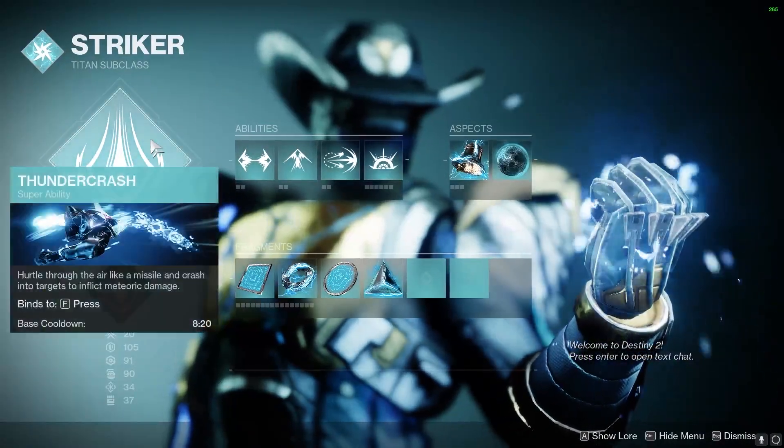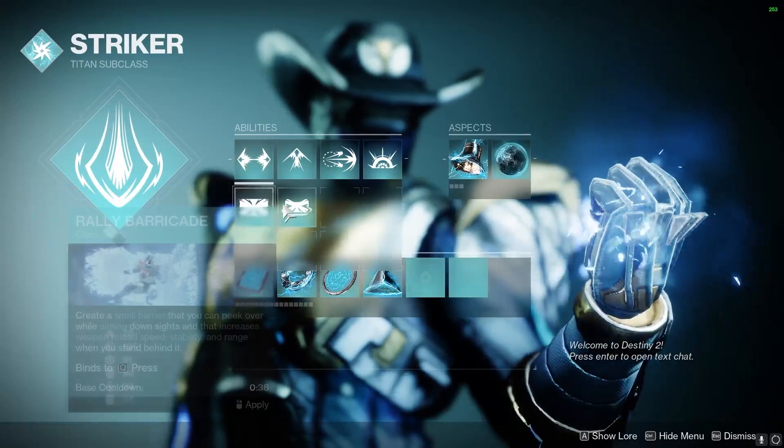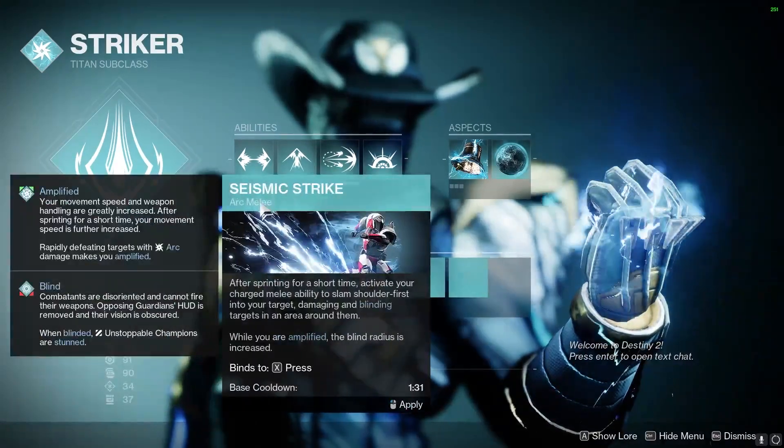Moving on to the build, we're going to be playing Striker Titan with Thundercrash. I'm going to be using Thruster as my class ability, but you can use a Barricade if you'd like. I'm using Catapult Lift with Thunderclap, but you can also use Seismic Strike.